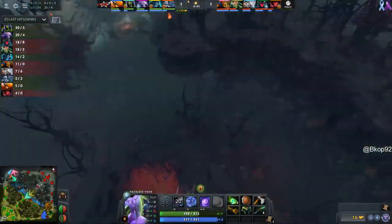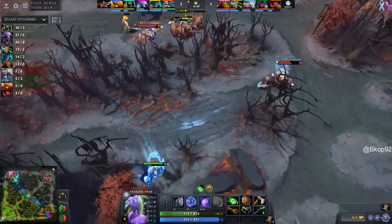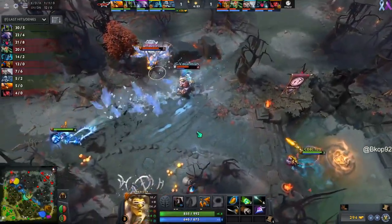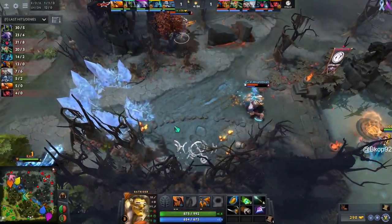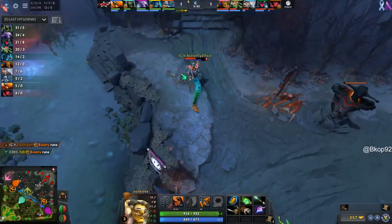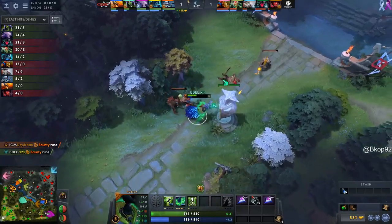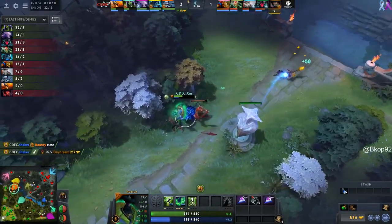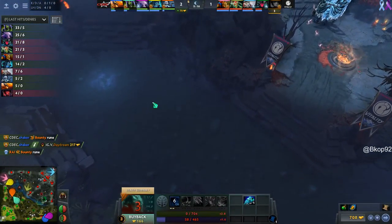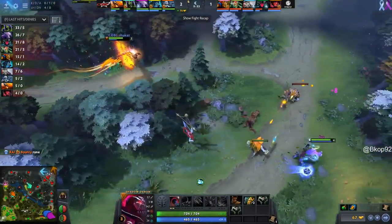Having that Courier kill and keeping that regen away from the Medusa early made this a bit easier for XM, able to stay in this lane. He's about even in terms of experience. Butterfly Effect looking to maybe get the kill on XM as he stays a little bit too close — Mystic Snake would have been a problem but he backs up wisely enough and has himself that bottle, so he'll be able to regen just a bit.